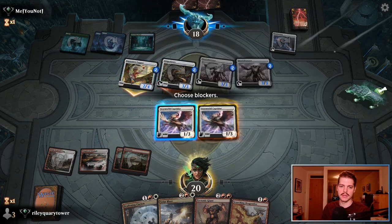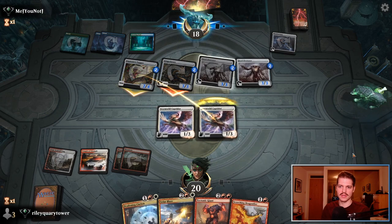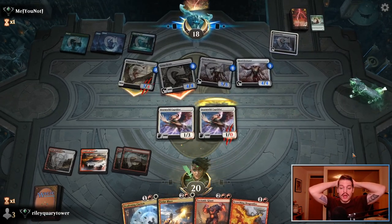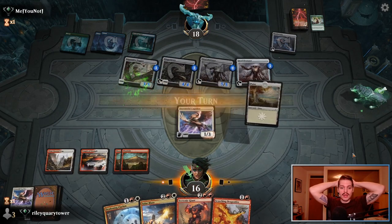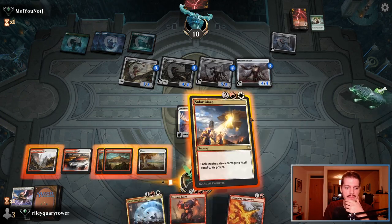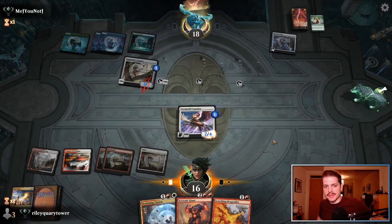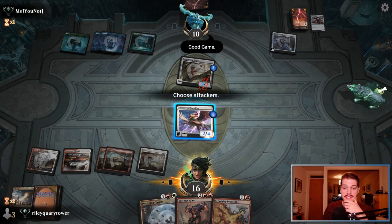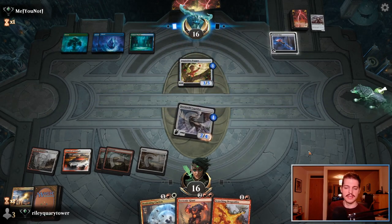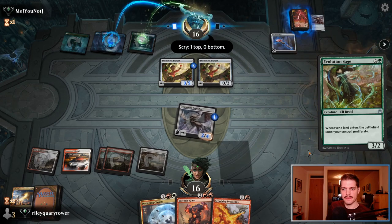I will block. Are they playing like Giant Growth? Stony Strength! Oh no! It's not a disaster because we've got Solar Blaze, but you really hate to see that. Should have just not blocked, I guess. At least this gets them — now we just have to deal with the Inquisitive Puppet. Another Inquisitive Puppet and an Evolution Sage — to proliferate, that's kind of cool. We're going to get some value off of this.